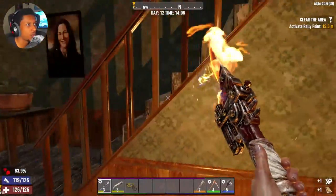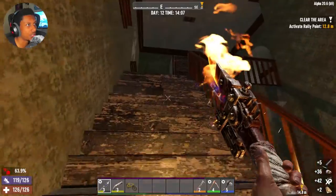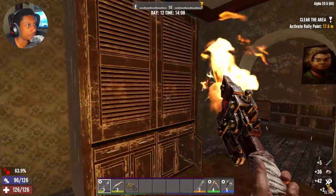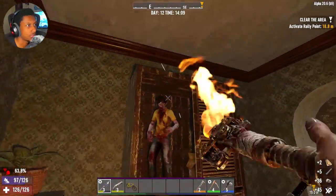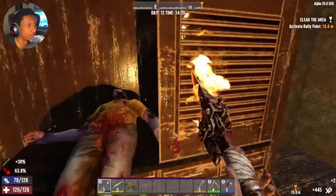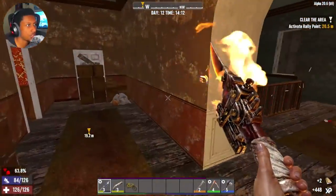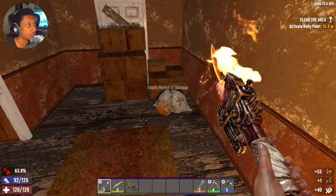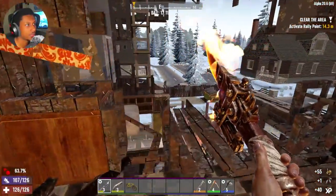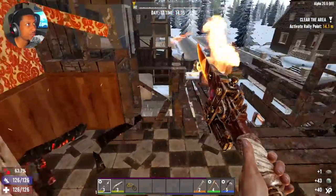I still want to explore the upstairs area a little bit more before going downstairs. Hello! Hopefully we'll be fine up here - I don't think they'll be able to come to us yet. Sheesh, I almost fell - that would have been bad. All right, some parkour - we can do this.